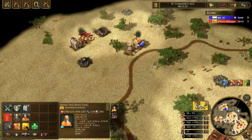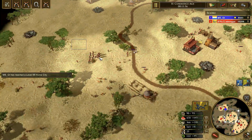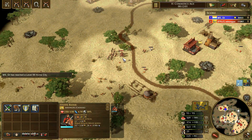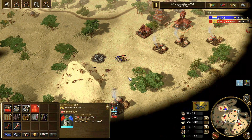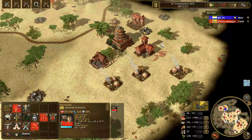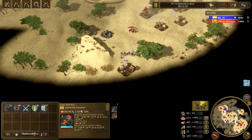Once you start going into their base, you don't want to stop applying pressure. You want to destroy the market because the Dutch player relies on the market due to their high coin income and needing to convert it into resources once they go idle. After you destroy the market, if there are towers in the area, clear those out, then subsequently destroy military infrastructure, and then attack the Dutch player's town center for the win.